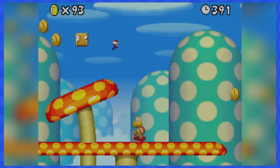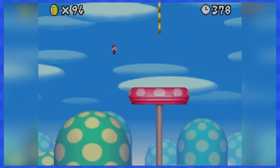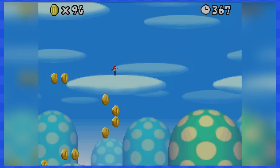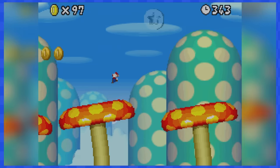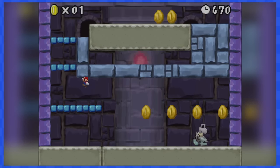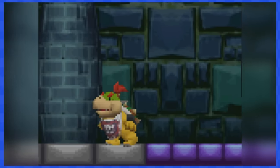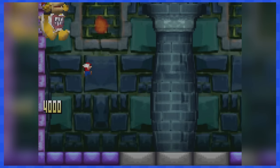1-3 contains a lot of spinning mushroom platforms, and it also introduces springs that can make you float super high. As you come down, Mario slowly falls, which is kind of cool. Watch for your jumps on the moving mushroom platforms. 1-Tower contains lots of moving blocks — watch out to avoid getting crushed. Once at the top, you'll fight Bowser Jr. for the first time. This dude is a total joke. Just do a ground pound attack on his head three times and he'll be done.